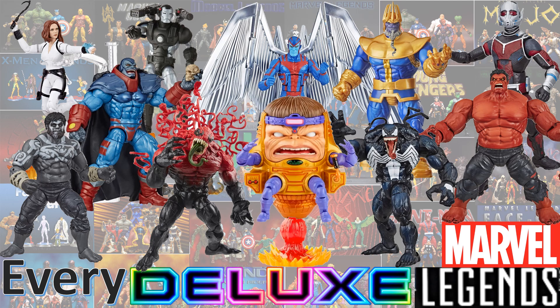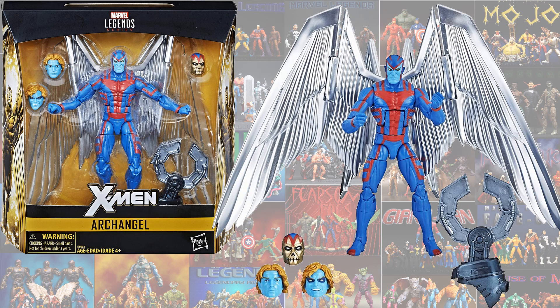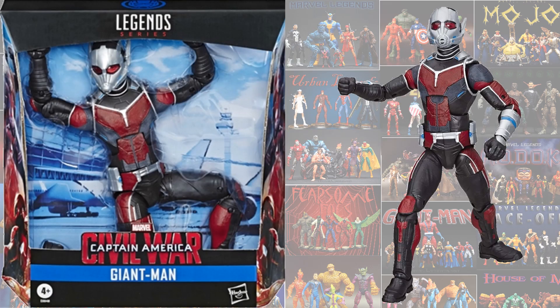The first deluxe figure we got was the X-Men Archangel with four different head sculpts and an Apocalypse build-a-figure. As a deluxe, we also got the Giant Man from Captain America: Civil War — they got him all crunched down in the package, looks like he's at the airport.